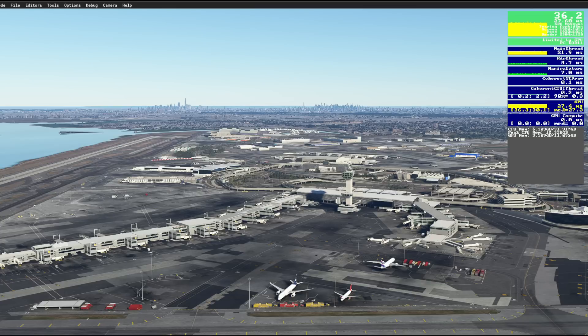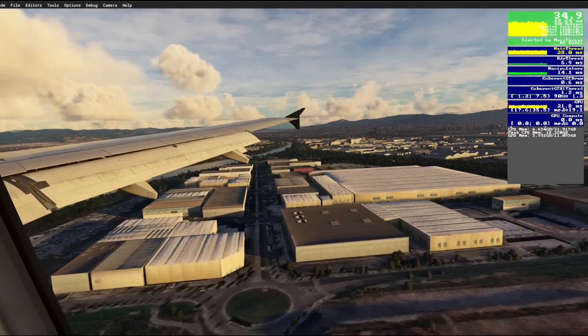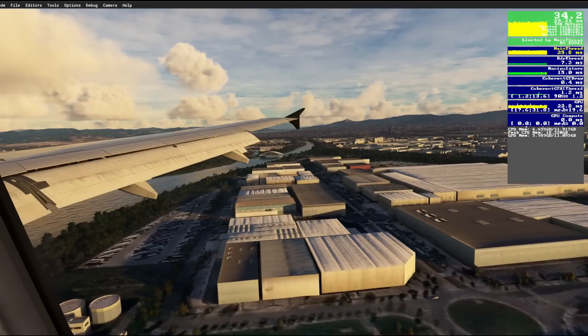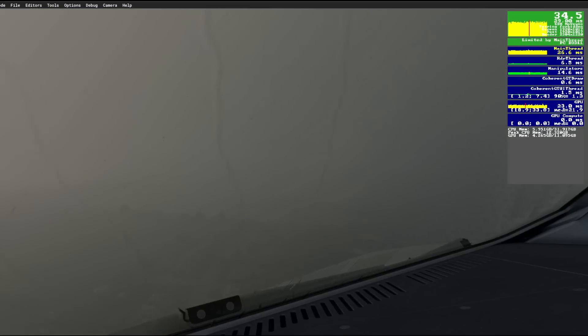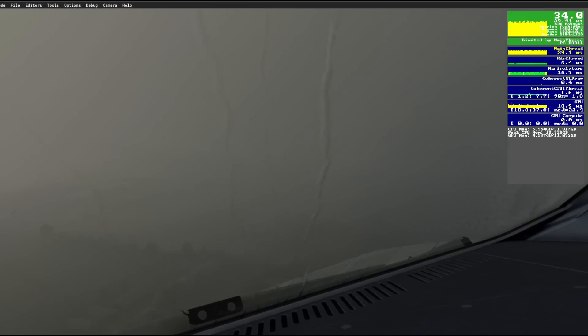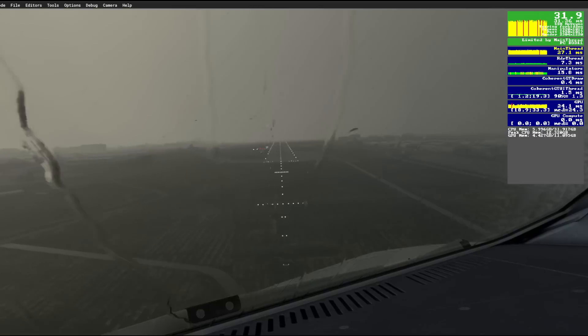Looking now at some lesser demanding parts of the world where I typically fly around Europe, the FPS remains nicely above 30, with no stuttering, while the visual quality looks really nice and immersive. This is also the Phoenix version 2 I'm using to test performance with the new graphics settings. I've also thrown in some weather so we can see those effects, and the FPS is holding quite nicely — smooth with no stuttering, which is essentially all I'm after.